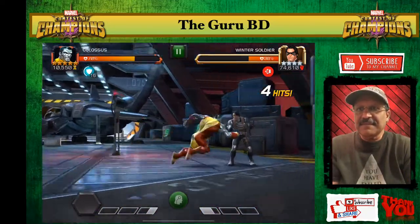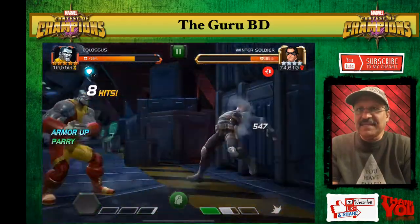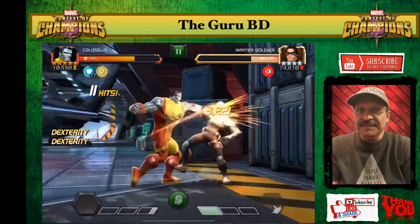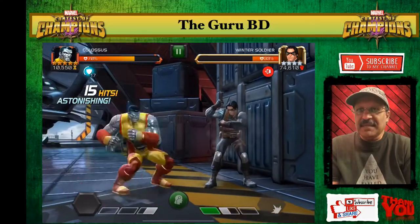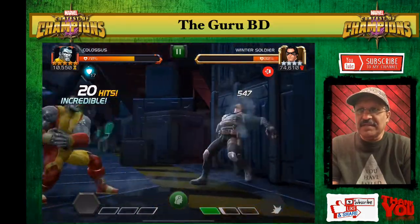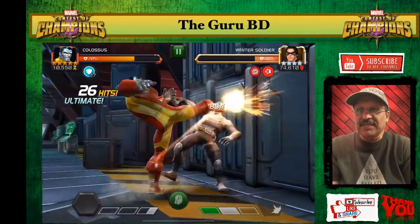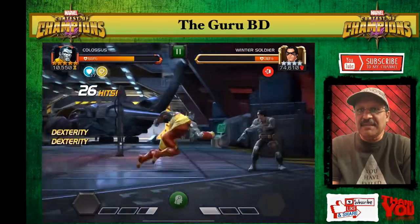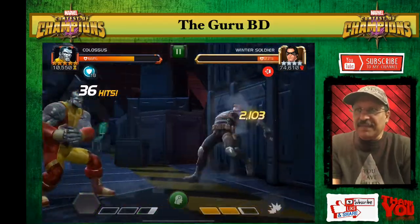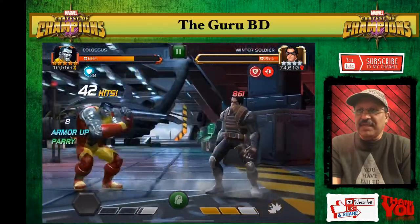I'm really curious how many armor ups he'll get. He's taking some hits but still over 70% health. I want to see if he can get to 30 plus armor ups. Winter Soldier is already down to 32%. The more armor he has, the harder he seems to hit — getting some critical ratings a little higher now. At 20 armor ups, let's see if his SP2 wrecks more — crits going from 28 to 33.